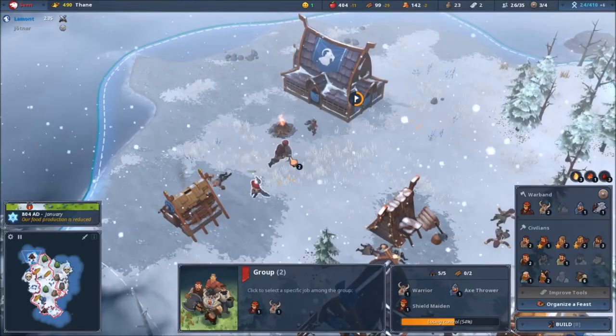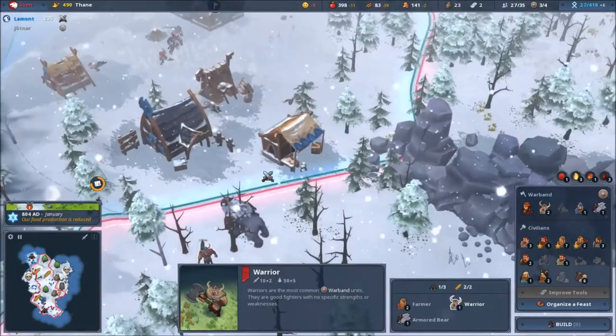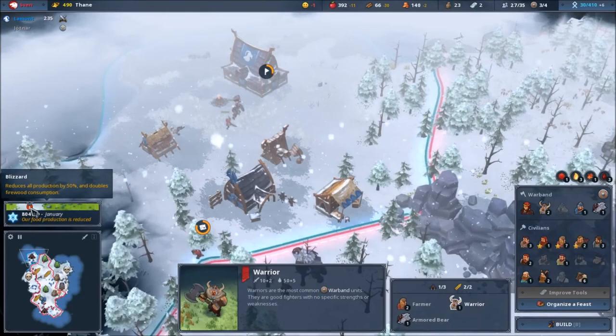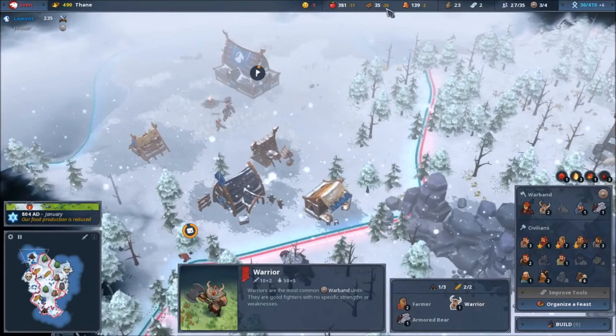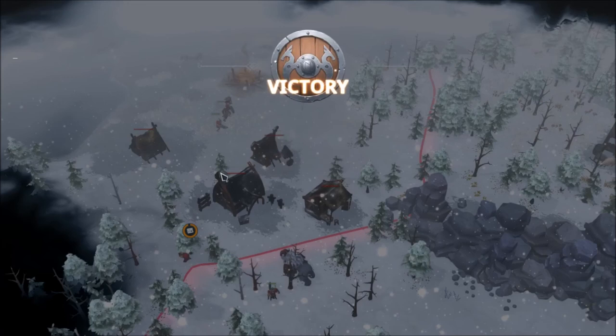The shield maiden is so powerful! Look at this guy healing. There's a bad winter — it halts all food production and doubles firewood consumption, minus 30. Jesus, that is a lot. If I didn't have much food I'd be done. And — victory! Achievement unlocked: warrior rank, bear master!